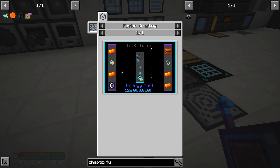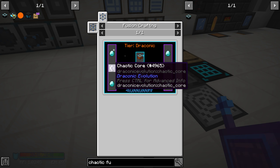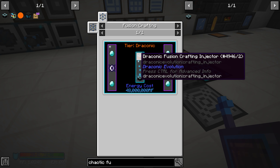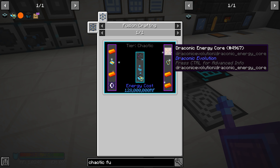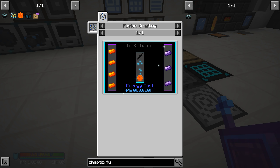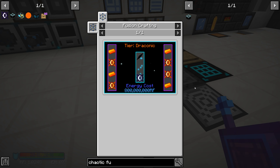Both of these items require the chaotic tier fusion crafting injectors from Draconic Evolution. These require us to take our draconic fusion crafting injector with some chaotic cores to upgrade them - we need one chaotic core per injector. This recipe requires eight of those injectors and the other requires seven, so we need to get ourselves eight chaotic cores.